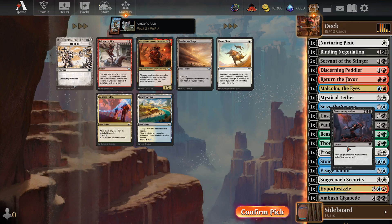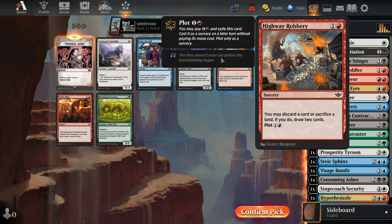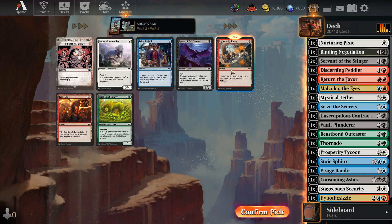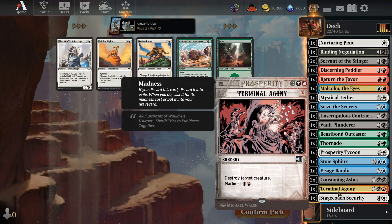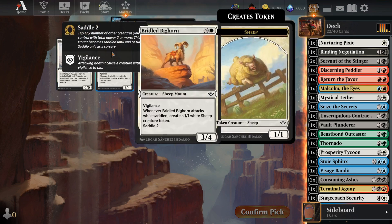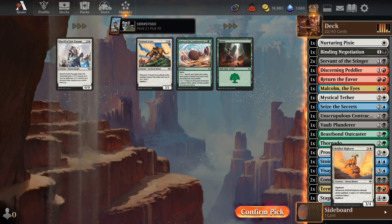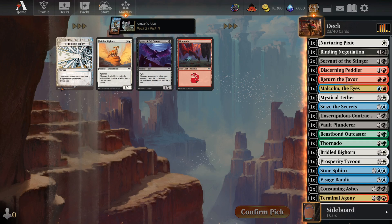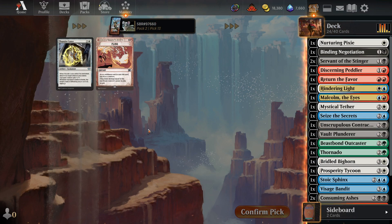These things are identical except this one exiles in this format. We'll take Terminal Agony — we'll always have to discard a card, so it's always going to be a two-for-two. We can use the alternate cost mechanism to pay for it. Take the bigger body here. We'll take Hindering Light to save our things. We didn't wheel either of the Return the Favors.